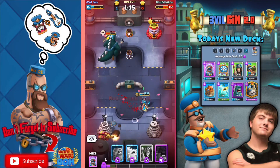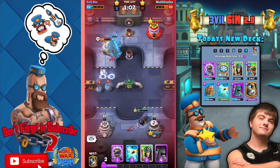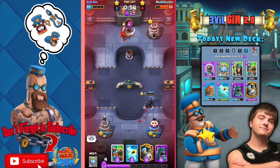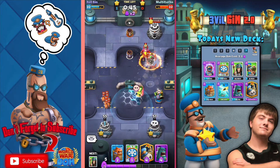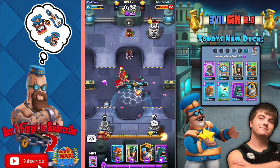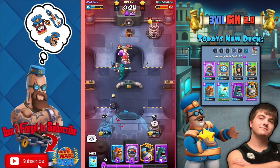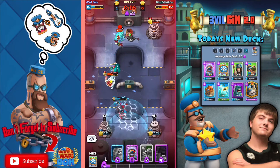Oh my god, he just helped his own tower break — thank you! He just helped me, what a helpful opponent. Shout out to you, Multi Turbo, if you're watching this right now. His commander still has a lot of health left, and he does have those Infestation Mines, so I need to be careful. Safety Dome is such a good card — it really does save you from acid puddles and airstrikes. Try out the Safety Dome because it really does help protect your troops.